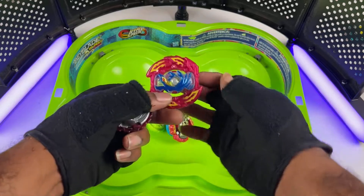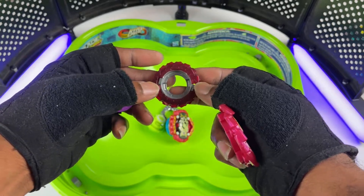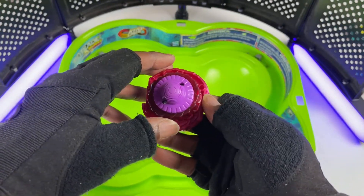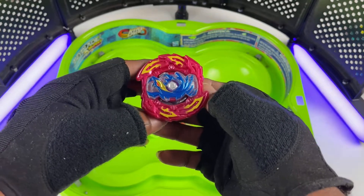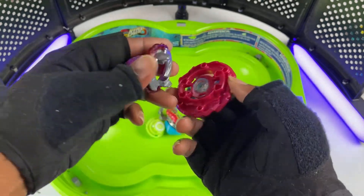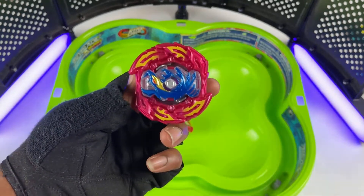I'm back with Flare Cobra, and it took me no time. What I have is zero and bump and the Revolving H. Flare Cobra is a stamina type, and I believe I found parts to go with its natural type — stamina type. Revolving H and zero bump. And the slopes, once again, are super snug.